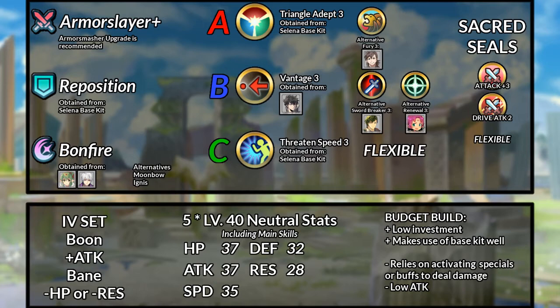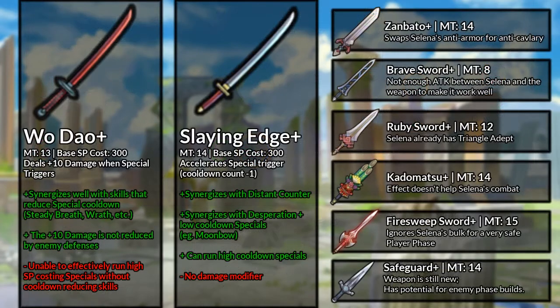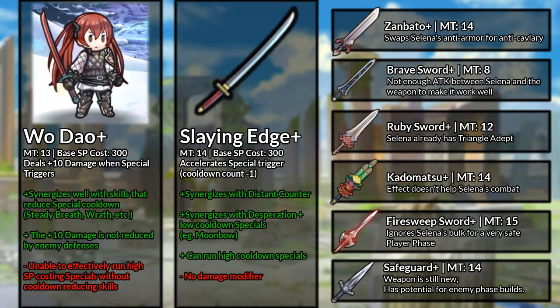Before we move on to the next build, we should discuss some of Selina's options for her weapons. Out of all the inheritable swords, there are two that many people choose to use: the Woe Dial, which has 13 Might and the effect of increasing your damage by 10 when special triggers, or the Slaying Edge, which has 14 Might and the effect of decreasing your cooldown count by 1. For Selina, either of these swords work well with her. Both weapons have some way to patch up her low attack for more general combat. However, between the two, I slightly prefer the Woe Dial because of the effect and that it matches Selina's hair color.